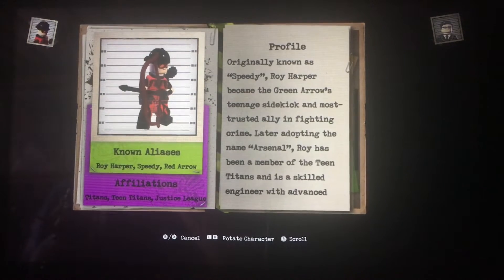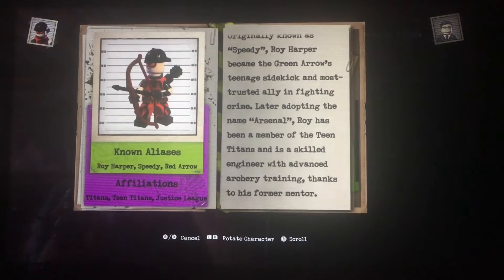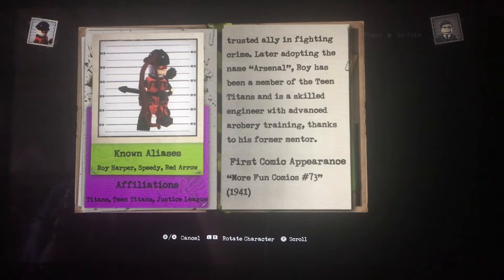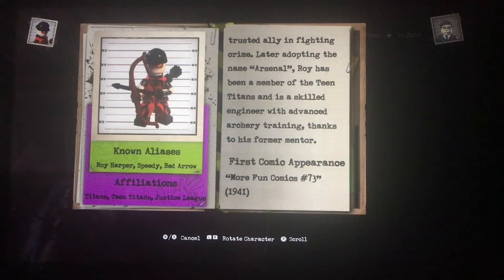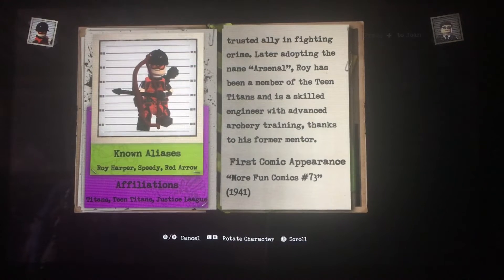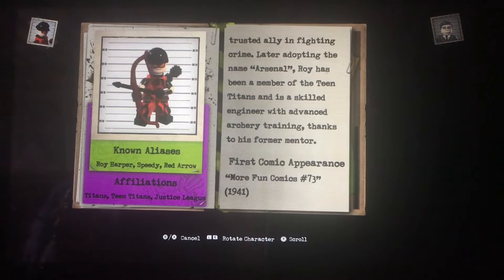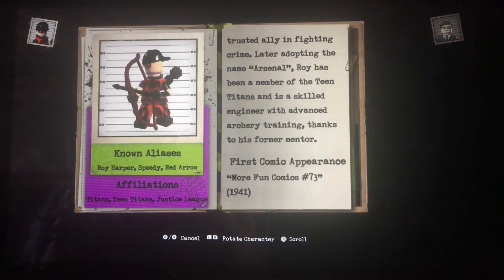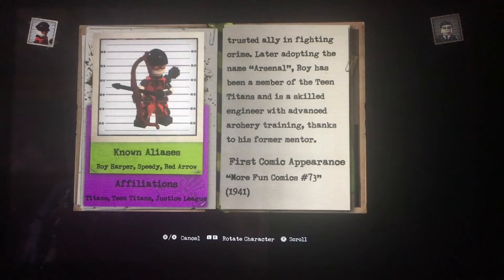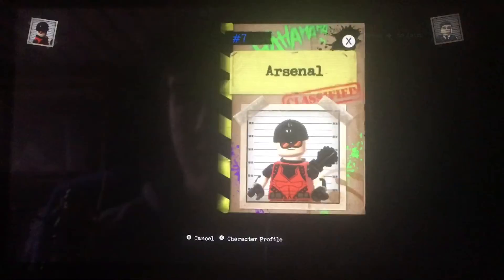Originally known as Speedy, Roy Harper became the Green Arrow's teenage sidekick and most trusted ally in fighting crime. Later adopting the name Arsenal, Roy has been a member of Teen Titans and is a skilled engineer with advanced archery training thanks to his former mentor. He first appeared in More Fun Comics issue 73, released in 1941, so this year it'll celebrate his 78th anniversary. He's been around for a while, hasn't he — Roy Harper, Arsenal.